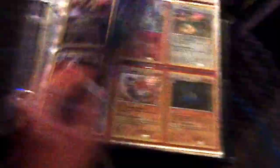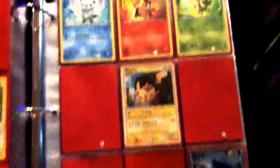We have three Haxorus, Legendary Treasures — trying to make this as quick as possible. So I have an Altaria, some Old School Hallows, Delta Species, some Base Sets, and Promos.